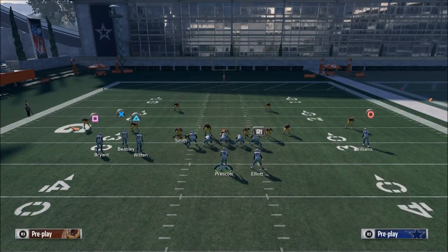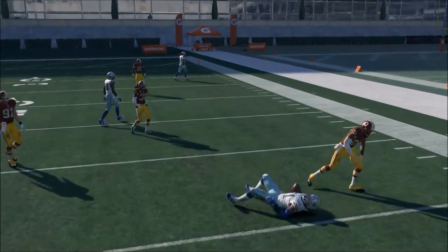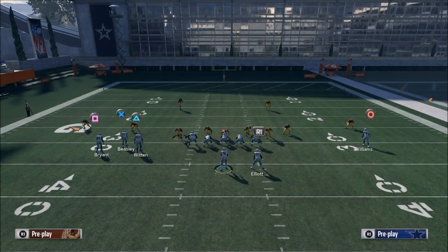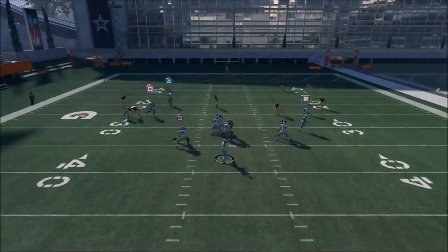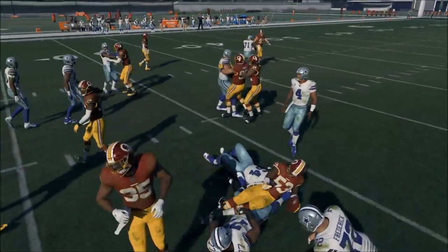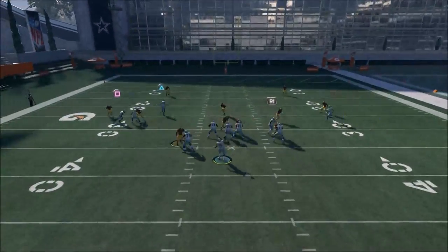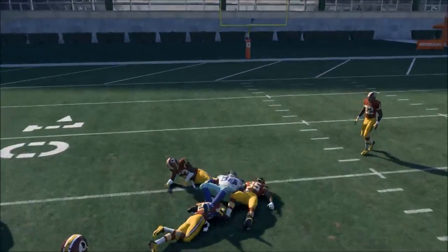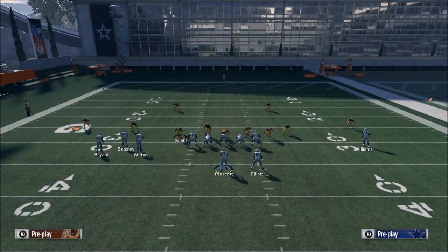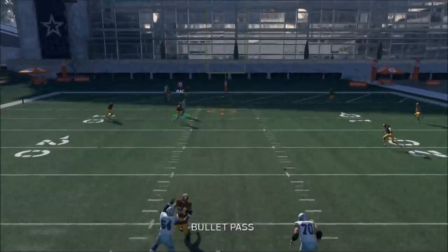The next read — your tight end up the seam is actually probably your first read on this play. That's just a completely blow-the-coverage read. Very rarely will it be open, but if they do blow the coverage, you can hit him right in there with a possession catch. Possession catches are the best bang for your buck this year. If those two options aren't open, then you're going to have Cole Beasley open, which is probably your best route on the play for Cover 2.